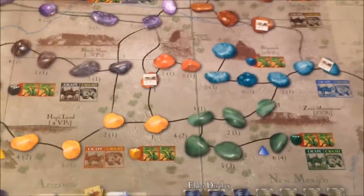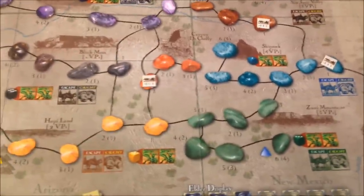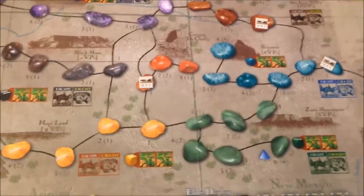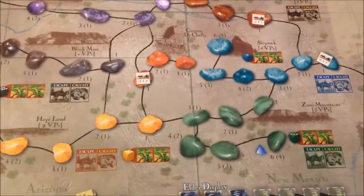We're going to play Scenario 2 — what's it called? Los Dueños del Mundo. Excuse my Spanish, I speak French, but it's The Lords of the Earth, and it covers the Spanish period of the Navajo people's history. So we're going to play through that today.